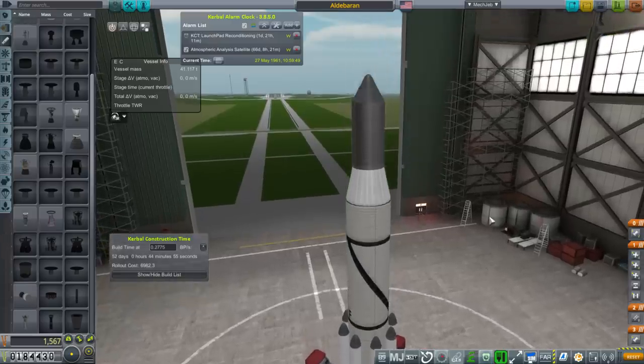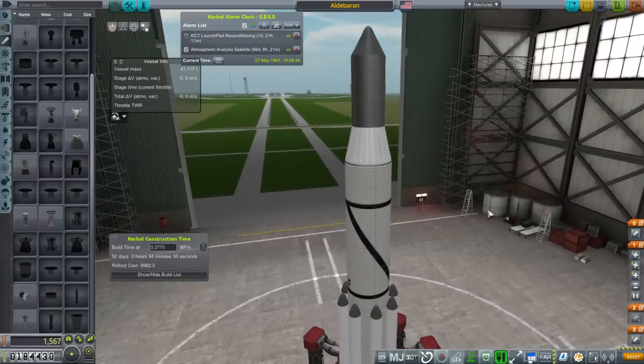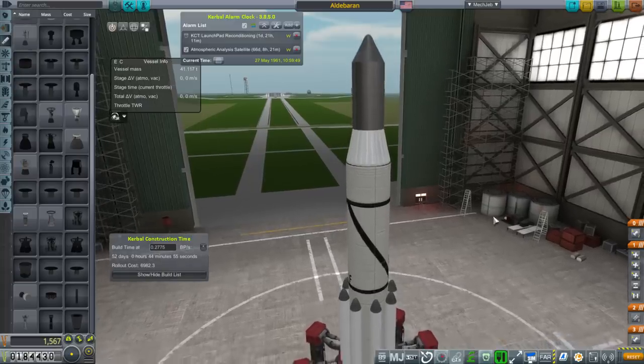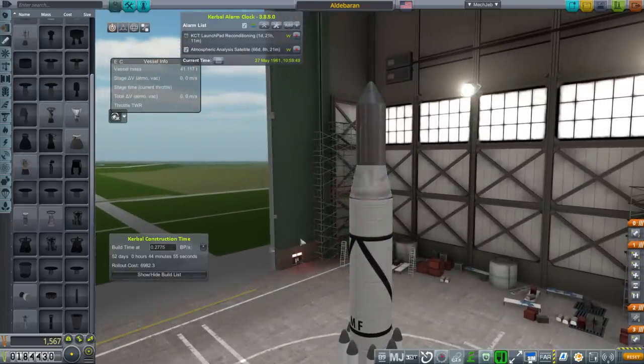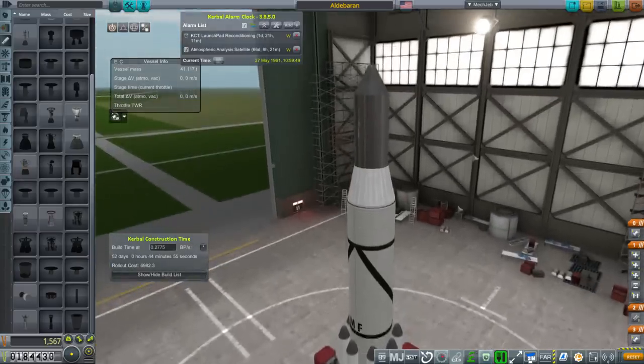So here we are — this is the Aldebaran. I don't know exactly how to pronounce it, but I named it after the star. And this is what we're going to build. We have 66 days to fulfill the contract, and if we rush build this, I think we can make it. But will it work?